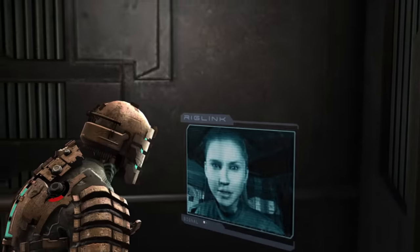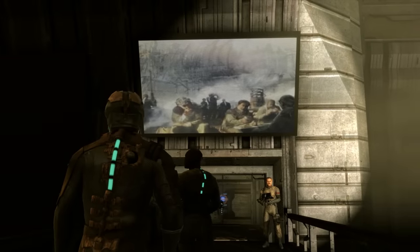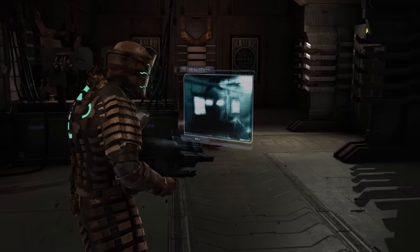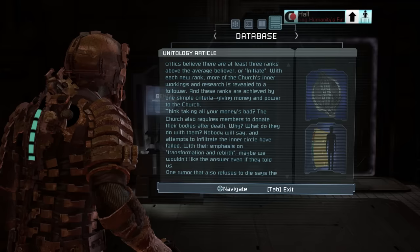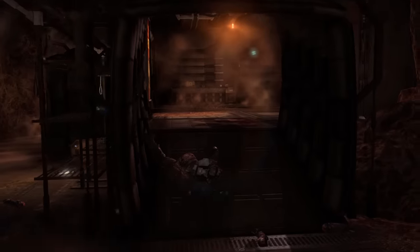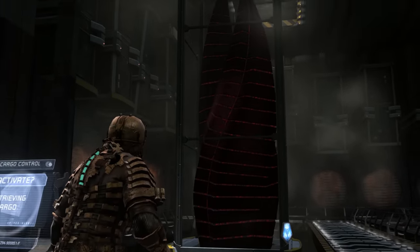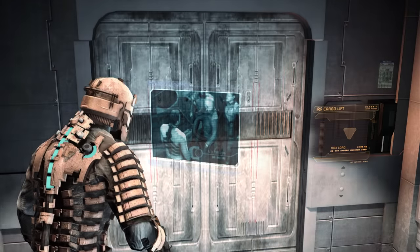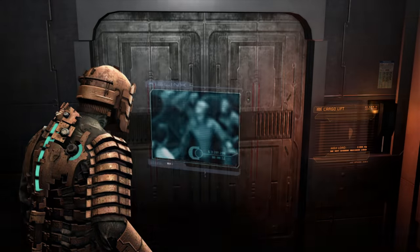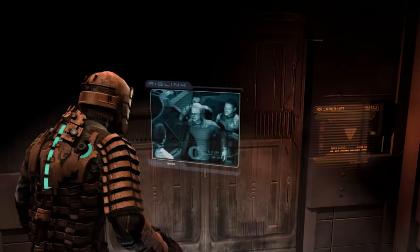They didn't even call for help when the necromorphs were all over the place — this is a really shady company, but they're not that shady. Strangely enough, the military just happens to be in the neighborhood. Dead Space has a powerful religion called Unitology. They believe life on Earth was seeded by aliens. They claim an alien artifact called the Marker was discovered on Earth, but the government covered it up. You'll never guess what they found on the planet — a fresh new Marker. Its discovery driving people insane or turning them into monsters is a bit of a test of faith for the crew, and the ones who are Unitologists feel conflicted. So naturally you get some power struggles.